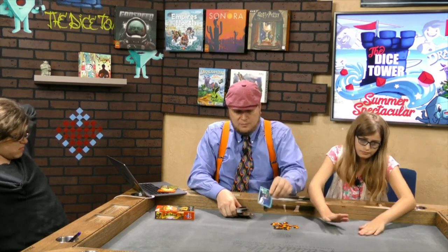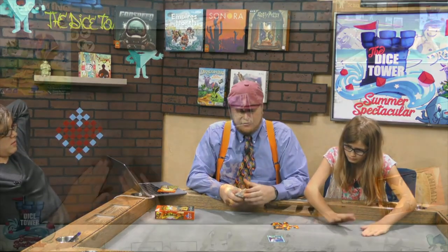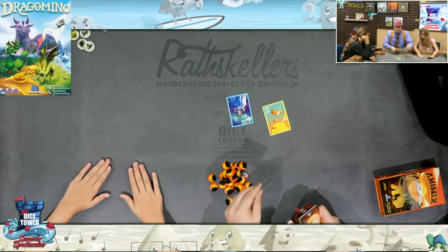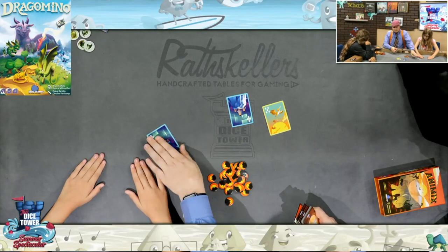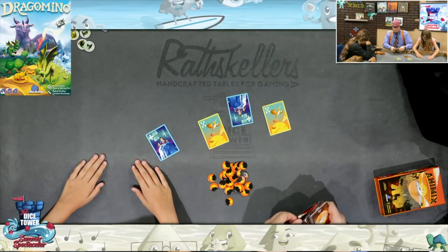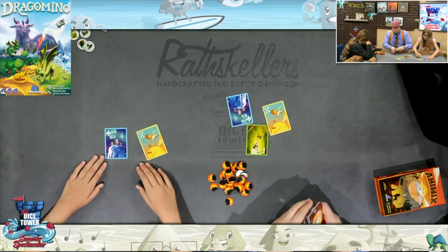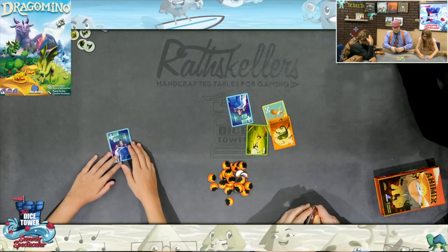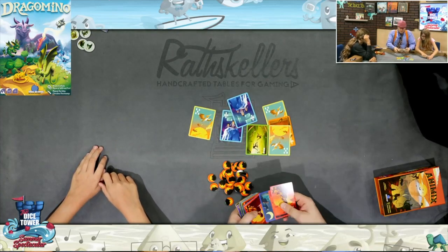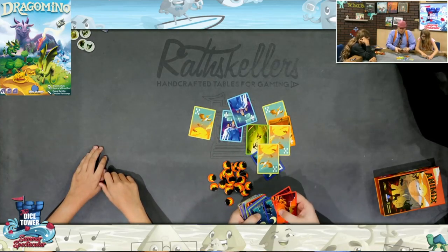All right, so the first animal will be the penguins. Second will be the pelicans. Third will be monkeys, and we'll also do chameleons. So let me find the rest of each of these — we're going to use all the animals of each of those types.